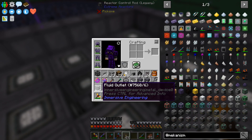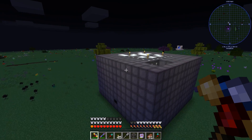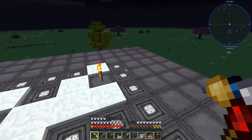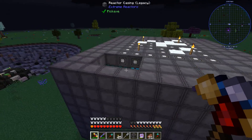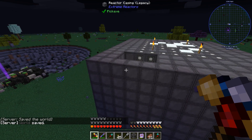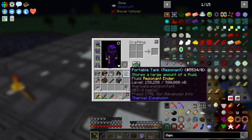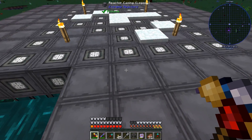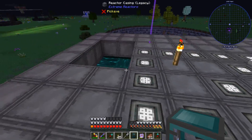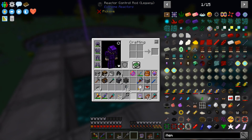Fluid outlet into a quantum tank — uh oh. It crashed every single time I tried to place a quantum tank with gelid cryotheum in it, though placing an empty quantum tank worked fine. I ended up switching to a portable tank. Now it's got resonant ender in it and we should only have one spot left to fill. All these spots are filled to the brim with gelid cryotheum, and we're doing resonant ender around the outside.